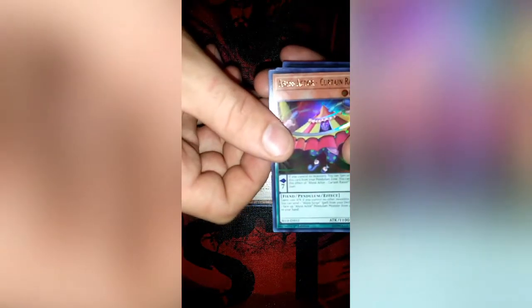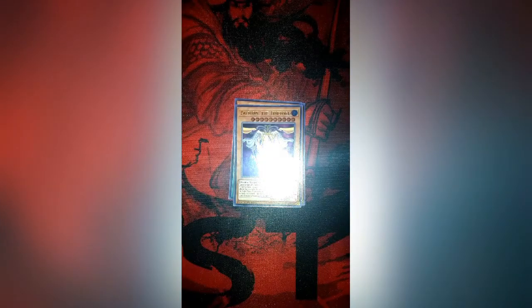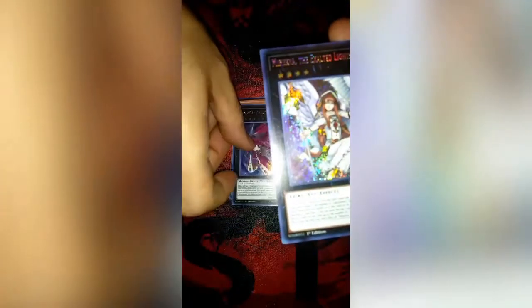Pack number six, we've got Lumina Lightsworn Summoner, Abyss Actor - Curtain Raiser, Zephyros the Time Lord — another Time Lord card — a Raid Raptor, Final Fortress Falcon, and a second Minerva! Are you kidding me? I am loving this. A lot of my decks just got so much better — well, one specific deck got so much better. That is amazing.